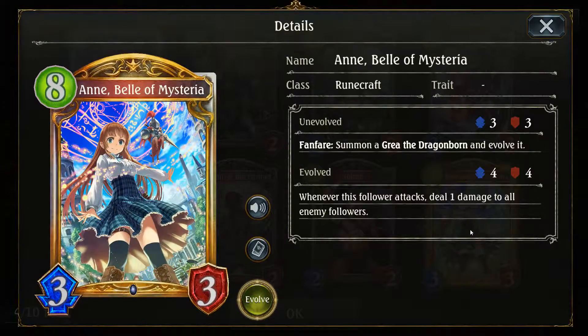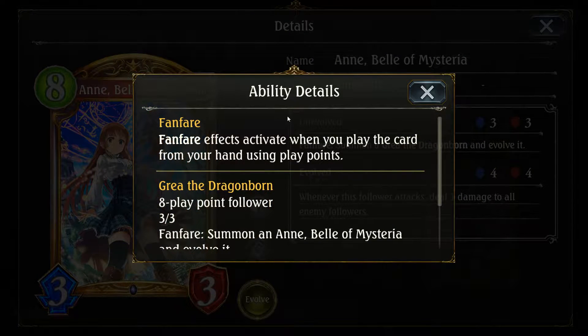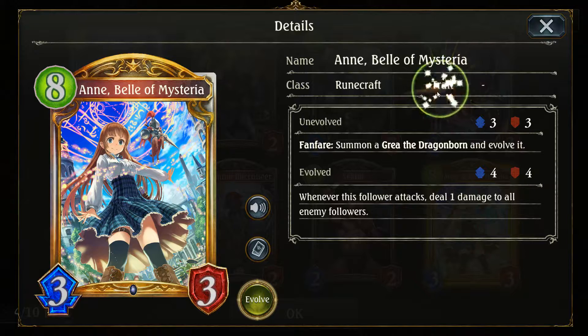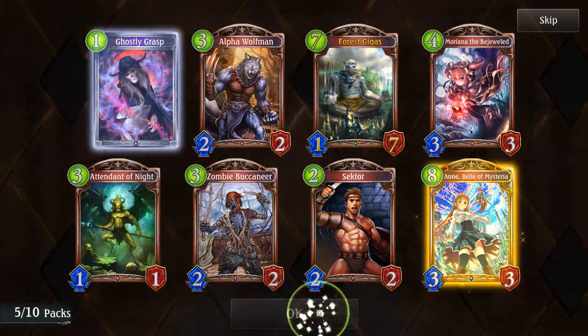Got a gold — Bell of Mysteria for Runecraft. Summon a Greia the Dragonborn and evolve it; whenever this follower attacks, deal one damage to all enemy followers. It's eight mana for a 3/3 though. What's Greia the Dragonborn? Also a 3/3. I have no idea how it'll shake out since I don't play Runecraft.